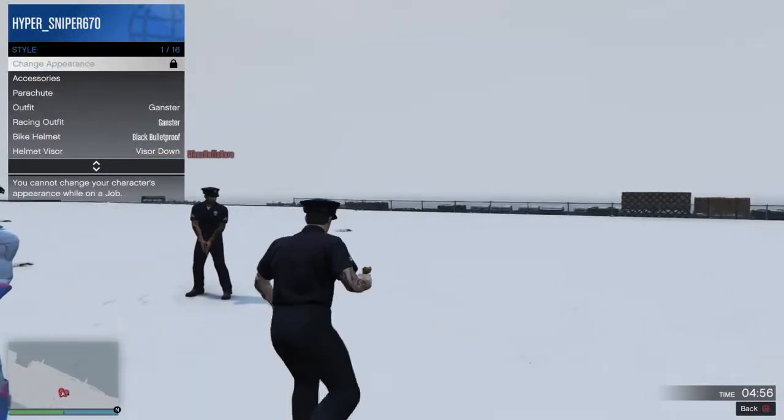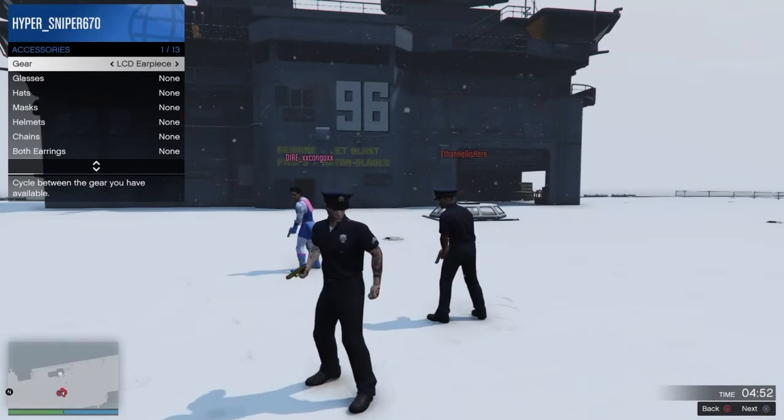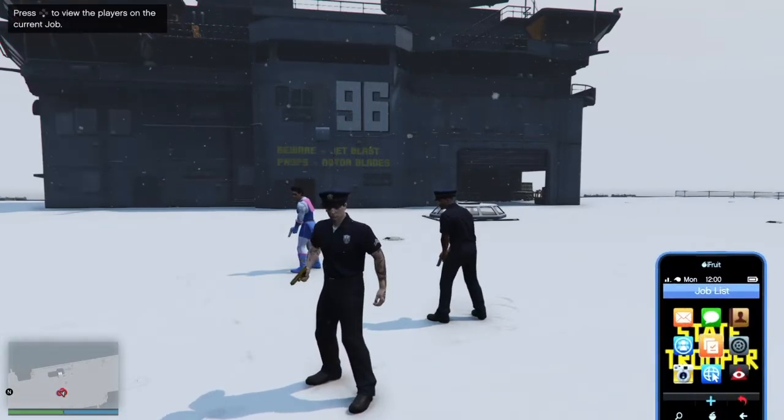So guys, all you need to do is go to Style, Accessories, hit Left once on Gear, and then after that you go and quit out of the job through your phone. And when you guys load into the session, you should have the police outfit.